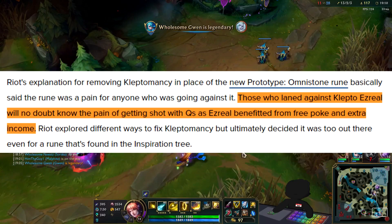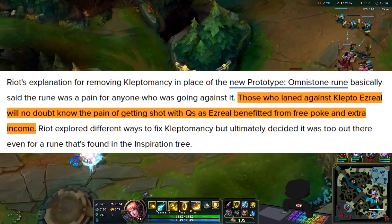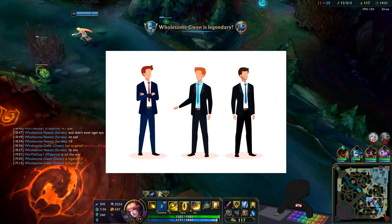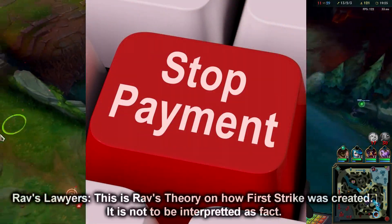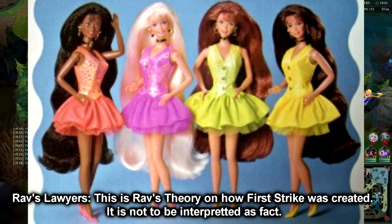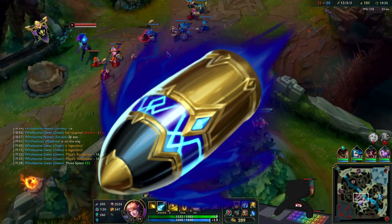Those who leaned on Klepto Ezreal will know the pain - Ezreal benefited from free poke and extra income, which is all good. But eventually Riot made decisions that led them to just release the Klepto 2.0 rune in First Strike.